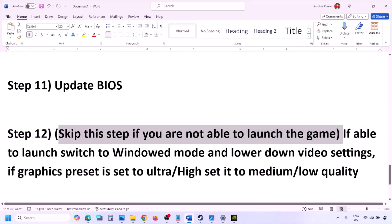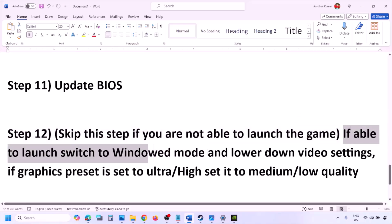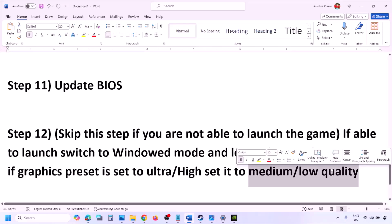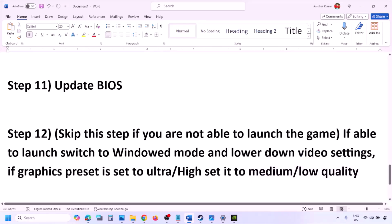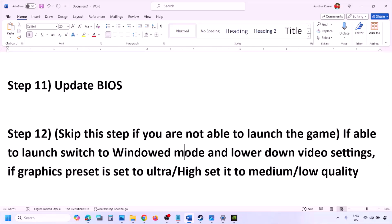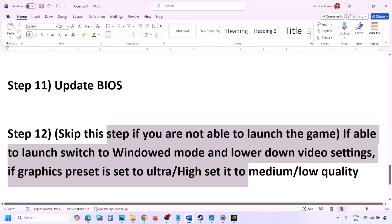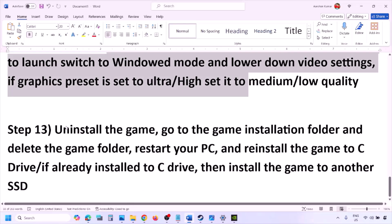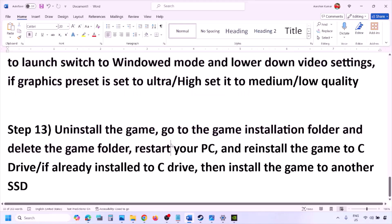If you are able to launch the game, you can skip this step. If you can launch the game, switch to windowed mode and lower the video settings — if the graphics preset is set to Ultra or High, set it to Medium or Low. Also try turning V-Sync off or on, and make other changes in the graphics settings, then check.